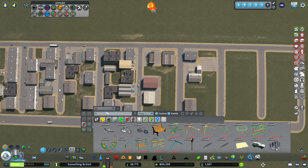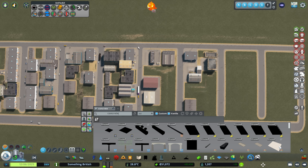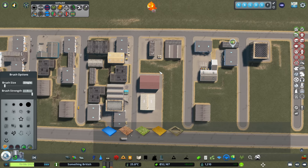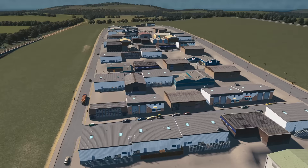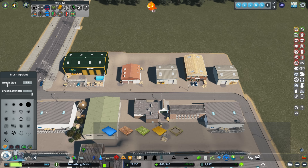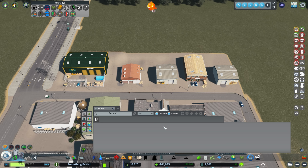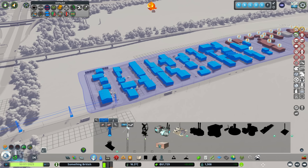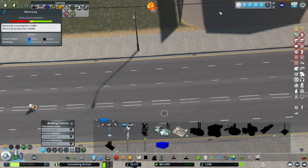I'd like to fill all of this in with concrete as well. Let's grab some concrete here — we've got the surface tool, so we can draw the pavement in. That looks much, much better. I can't do anything about the lumpy bumps at the moment because we haven't unlocked terraforming, but I think that looks good. We've got a couple of little spots here to fill in. And then I feel like I want to put some fence around the back there — a nice non-complicated fence.